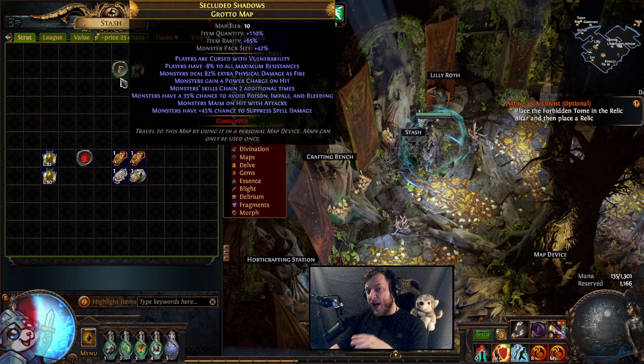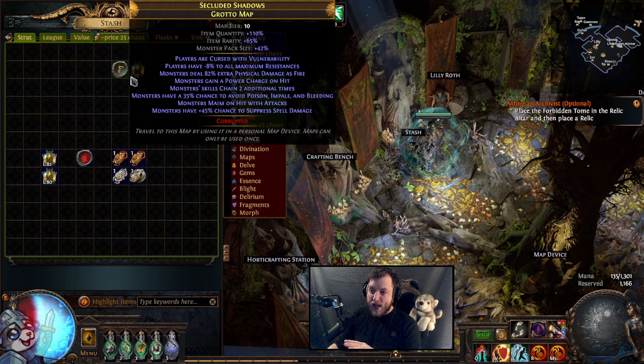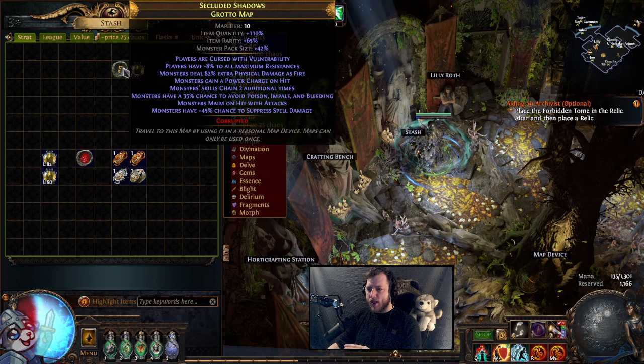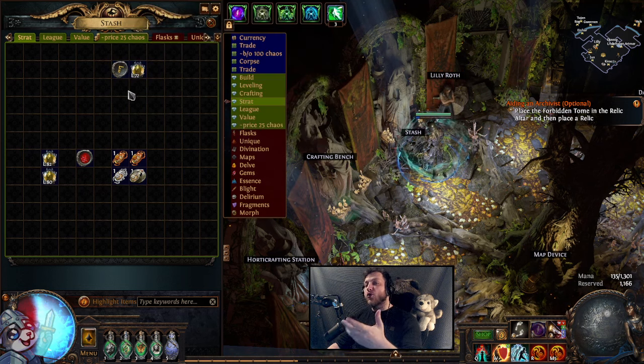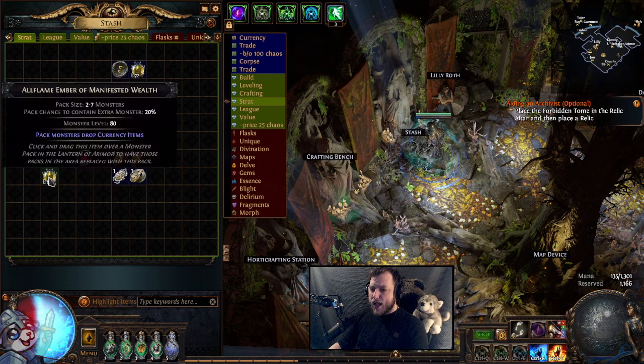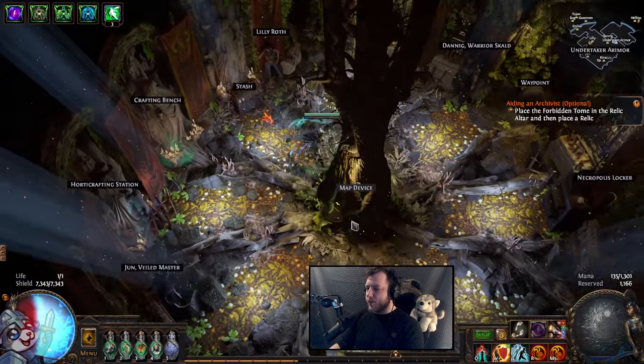If you want a shorter buy-in and you just want to do a lower level version, you can do like a tier 10 map, get a nice 72-ish kind of manifested wealth. And you can still make hundreds of chaos with this if you do it right. This is what I was doing prior to growing the strategy into its adult form.